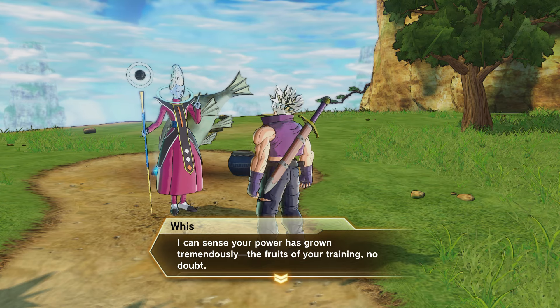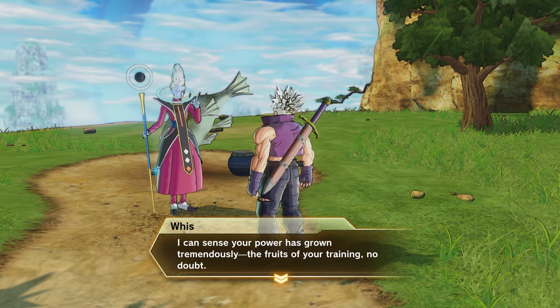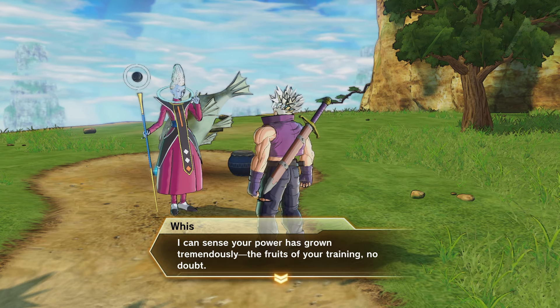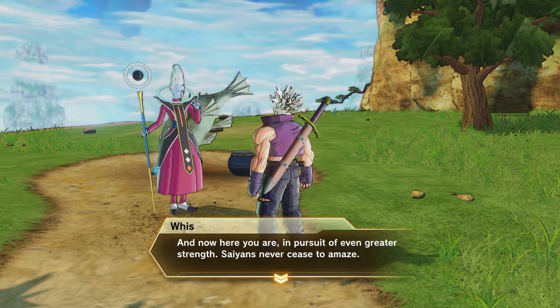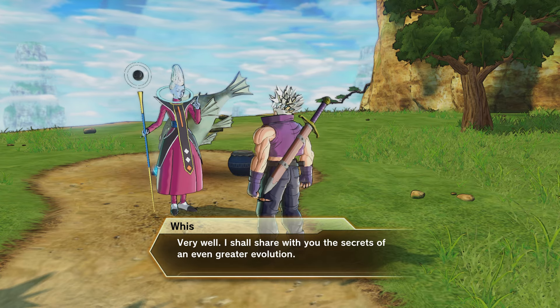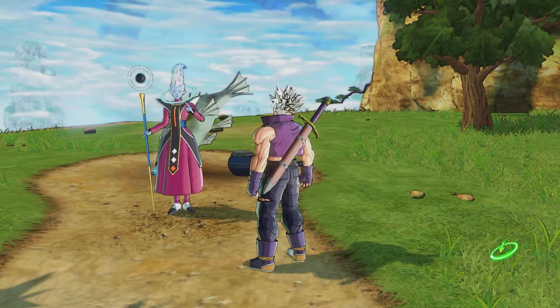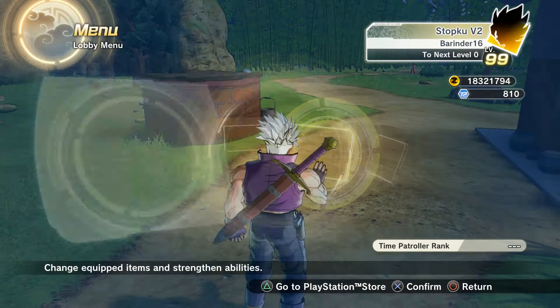He says: 'Had a feeling you would be coming by, since your power has grown tremendously. They're fruits of your training, no doubt.' Greater strength, Saiyan. Greater evolution — and there we go. Got Super Saiyan Blue Evolution.